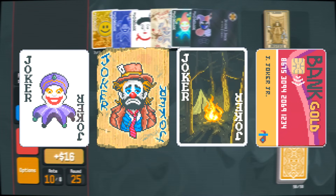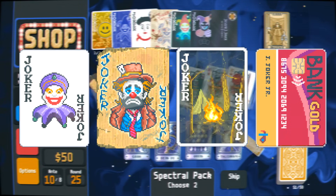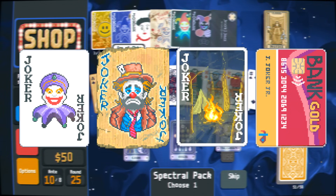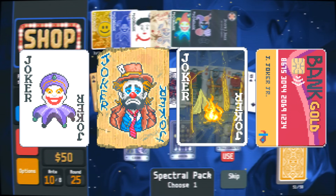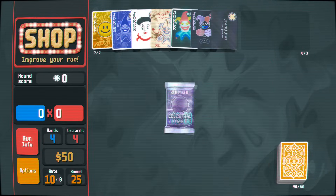With a chip source of any kind, this combo will get you past Ante 9 or 10, and even further if you play it well. However, keep in mind that Campfire resets after every single boss blind, so make sure to sell enough Tarot cards before entering the boss blind each time, or you will not be able to maximize its multiplier.